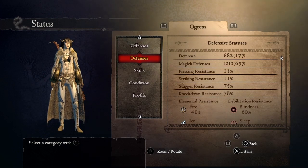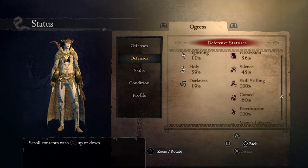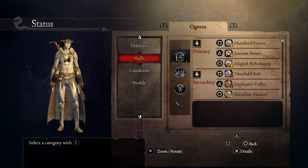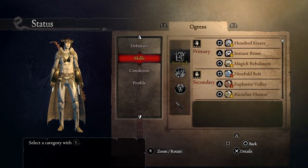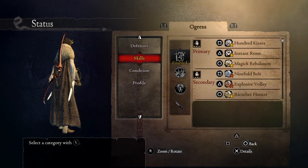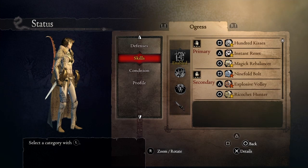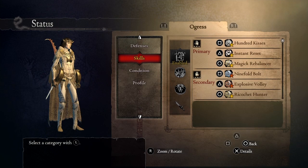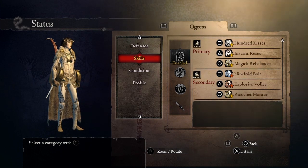For defense, we don't have much defense but it doesn't really matter because we're basically destroying everything with this build. For the skills, we're using 100 Kisses, Instant Reset, Magic Rebalancer — which is the equivalent of a Demon Spirit React but you can use it whenever you want at the cost of stamina — and for the damage skills, we're using Ninefold Bolt, Explosive Volley and Ricocheted Hunter.